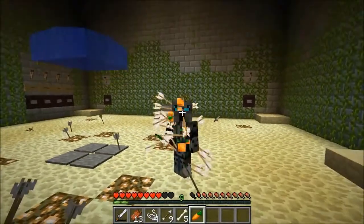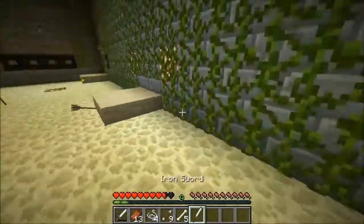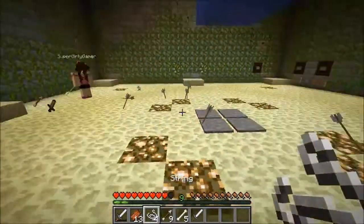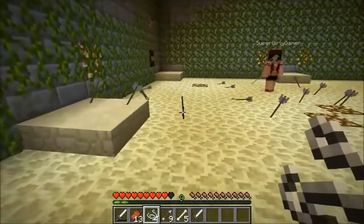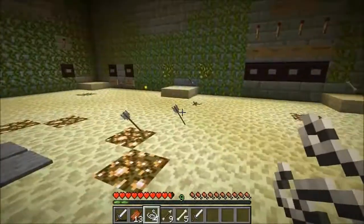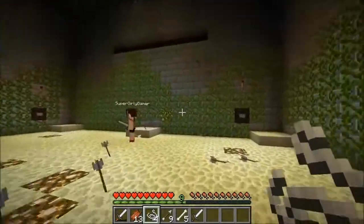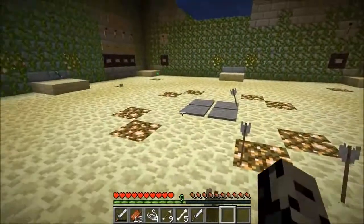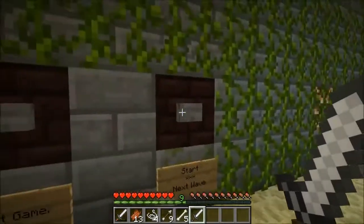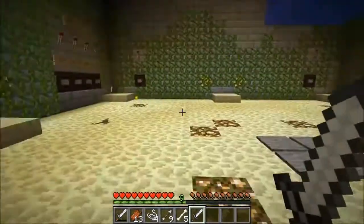I noticed another sword drop - do you need it? Yeah, let me grab this. I think what happens is when you die, you come back and that pressure plate makes one fall down - here you go. We both have extras. So that was easy - just kidding, really easy! I think we're gonna get more stuff as the rounds go on, so I'm really hoping they give us some armor. Was that round two or three? I think that was round three, we're on to round four.